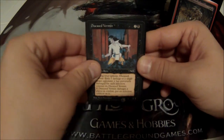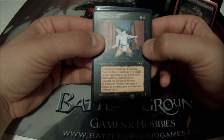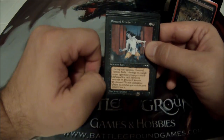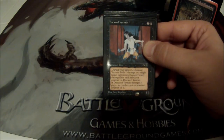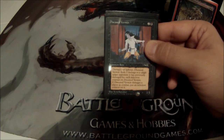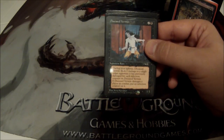Disease Vermin is a cute little card — three cost, 1/1. During your upkeep, Disease Vermin deals one damage to a single target opponent for each infection counter on it. If Disease Vermin damages a player in combat, put an infection counter on it. So if he hits you, he gets an infection counter. Beginning of my next upkeep, I deal you one damage. The next turn I attack someone else — now he has two infection counters and can deal two damage to either player. I've had him deal quite a bit of damage when he gets up to four or five counters and he's hitting for five damage a turn just for free.